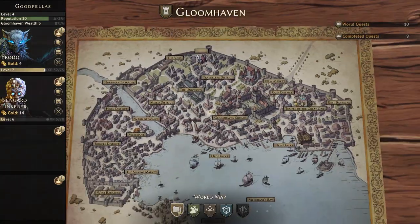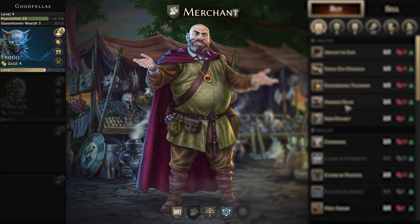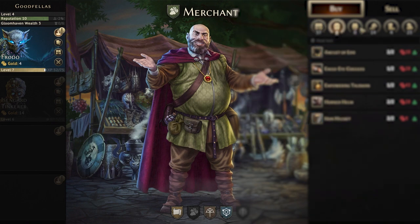Clicking on the map icon again opens up a map of Gloomhaven city. Clicking on the merchant tab opens up the merchant shop where you may buy items for a certain price and sell them at half the cost.